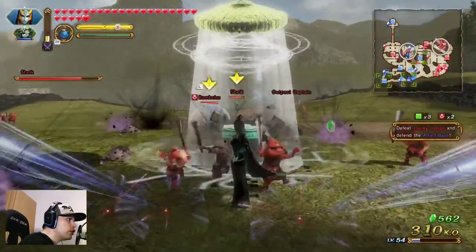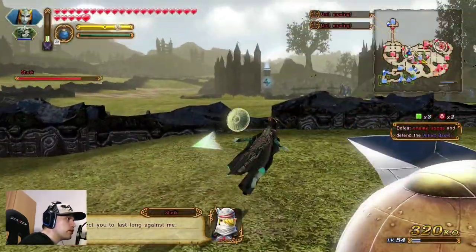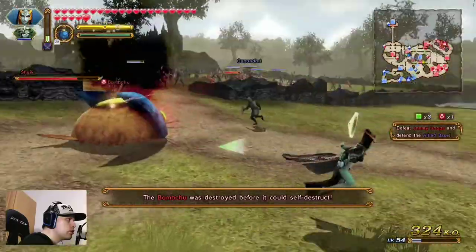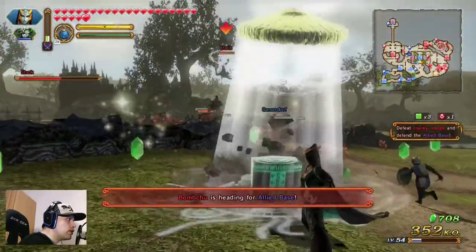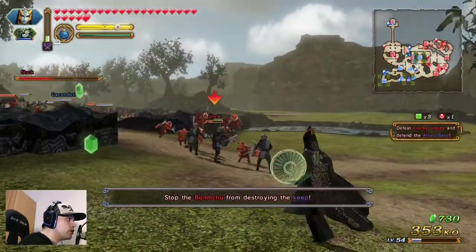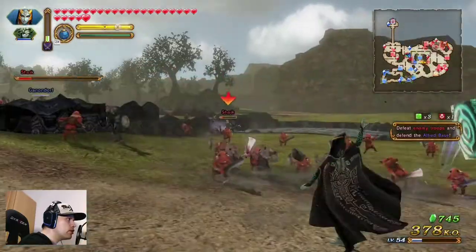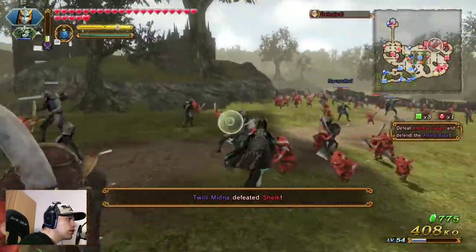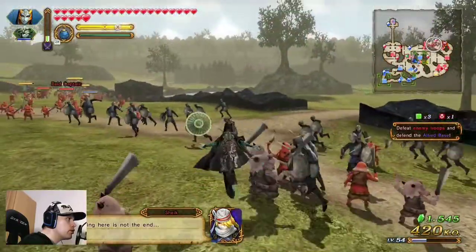Ganondorf is on our side — nice! But we must go here. I think Twilight Midna is a little bit slower, but so we can put Sheik in the perfect position. Yeah, we get the info from Sheik. First we must get that thing out of the way and then we are going against Sheik. Ganondorf is on our side.